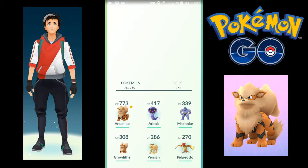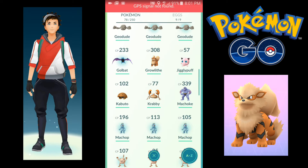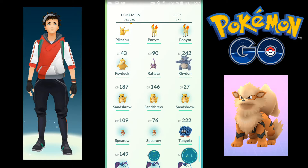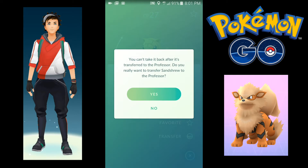Let's see how many Sandshrew we have. No GPS signal — I'm sitting in my room. This building is a concrete fortress, so no GPS signal inside. We're going to send this one to the professor.